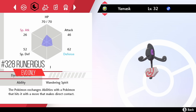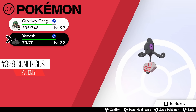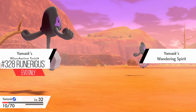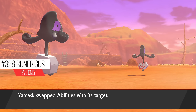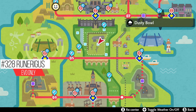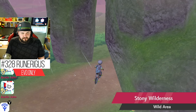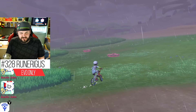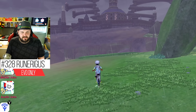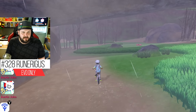Yamask has to have exactly 49 damage or more dealt to it in order to evolve — meaning your Pokémon needs to be at 21 HP or less. I get it below 21 HP without a crit. Now with 49 or greater damage taken, I flee the battle. We then need to go to the Dusty Bowl, to that Stonehenge-looking ruin right there — we just need to walk under it with Yamask having taken 49 damage.